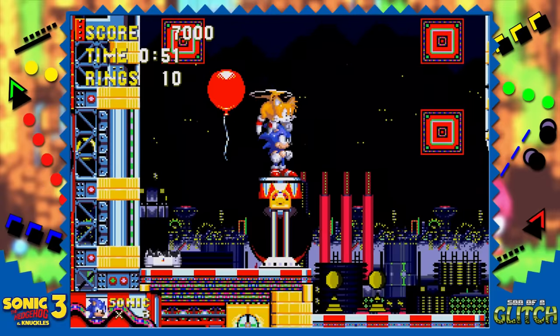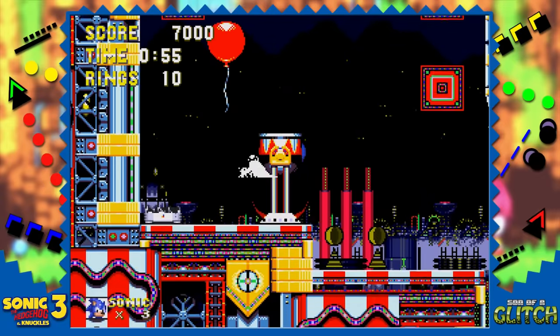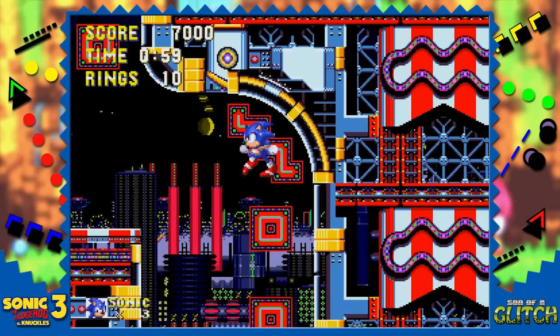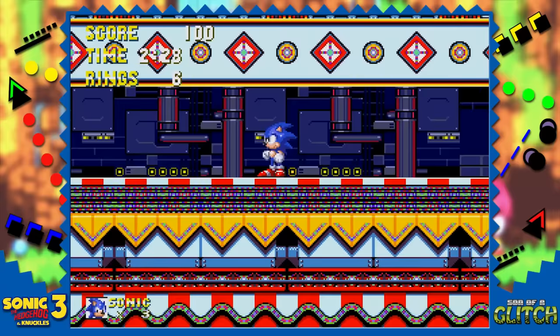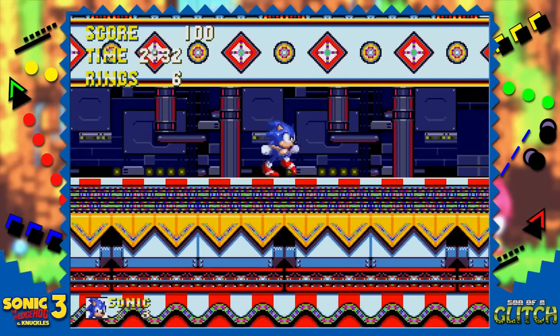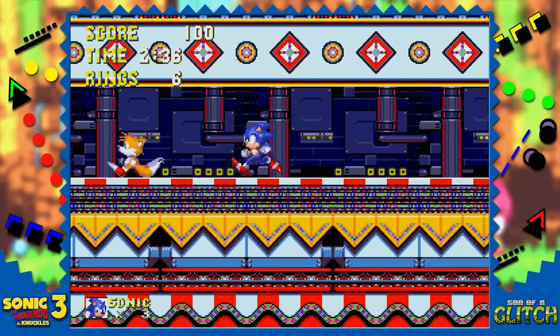There are a couple of other glitches before we leave this zone. If Tails airlifts Sonic onto a cannon, Sonic can stand on top of it. Do a spin dash and eventually Sonic will hit the floor in a state where gravity no longer applies — the game thinks he's in the cannon so pressing jump fires him out. Get to the passage leading to the mini-boss, then backtrack and have Tails open this gate off screen, and you'll be able to go back into the main stage where things start looking odd.